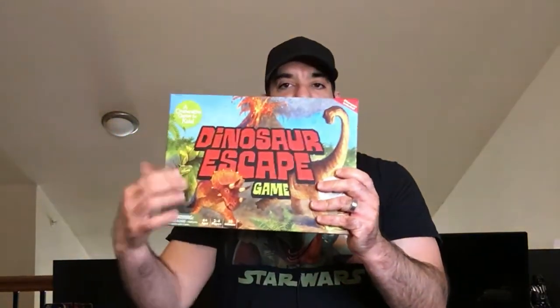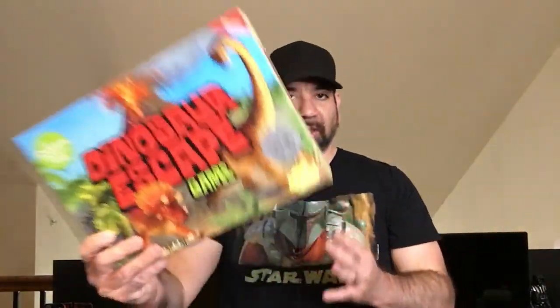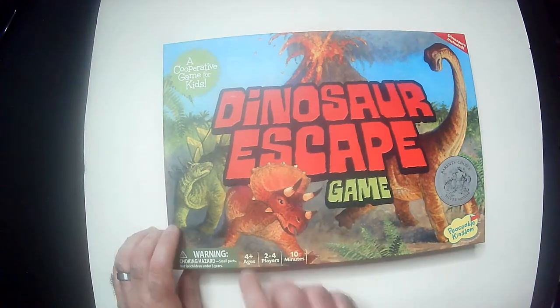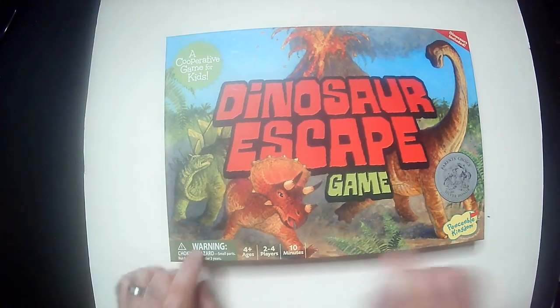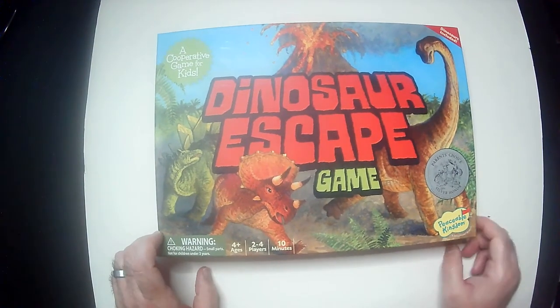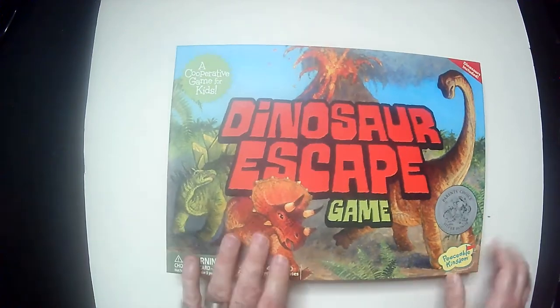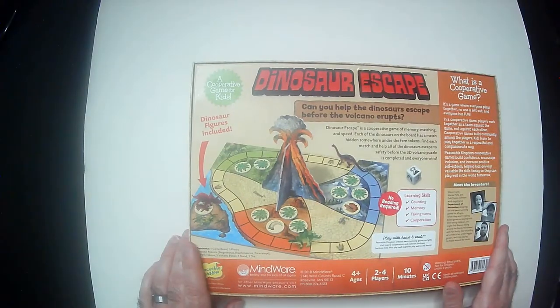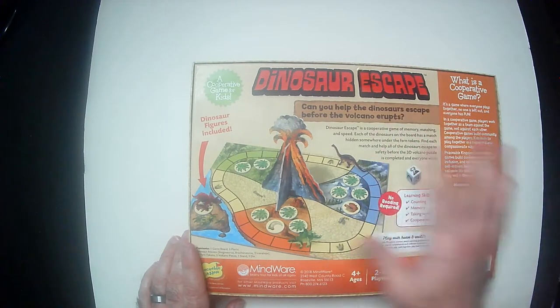I like the cover art here, I like the way the lettering is done. Dinosaurs are always cool, so let's check it out. We have the Dinosaur Escape game — it's a cooperative game, 4 and up, 2 to 4 players, takes 10 minutes to play, put out by Peaceable Kingdom. So can you help the dinosaurs escape before a volcano erupts? Let's open it up and see how it looks.